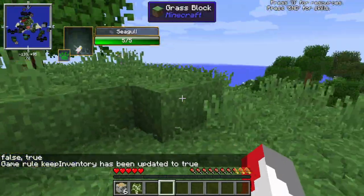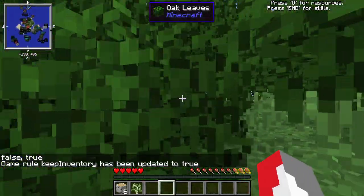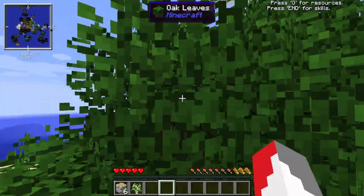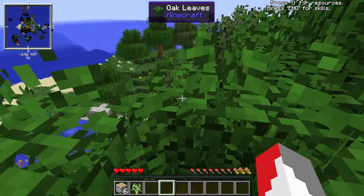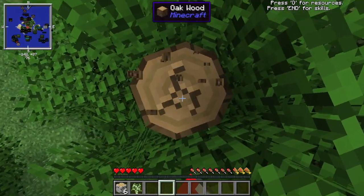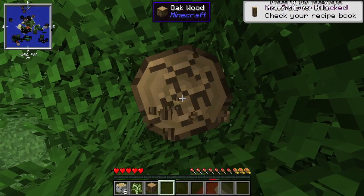There's a seagull here — makes sense since we're on an island. I got the Exotic Birds mod on so we've got special, more birds to look at like seagulls. That mod apparently also adds a lot more food options to the world.